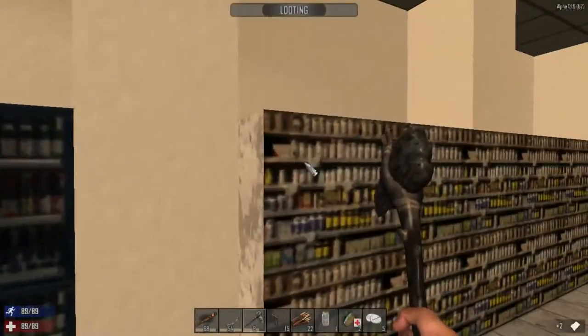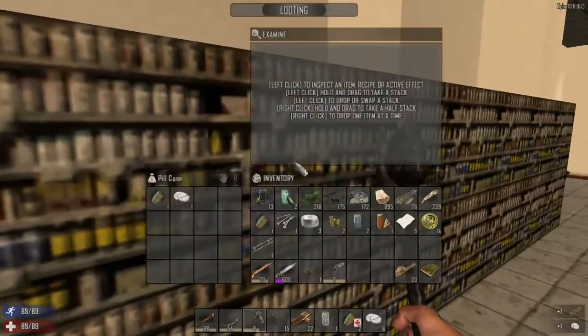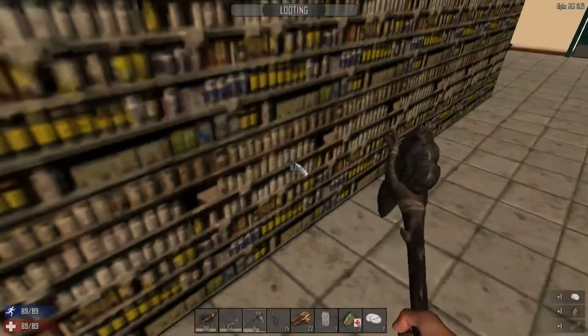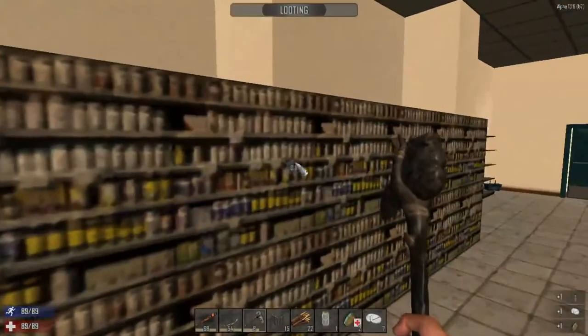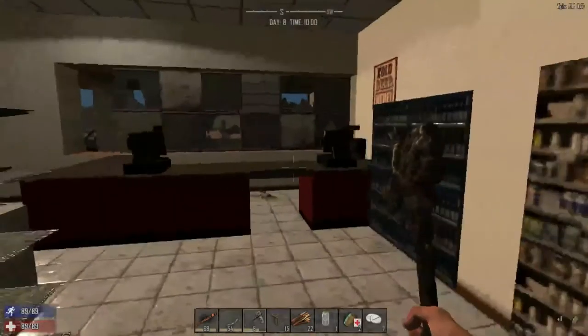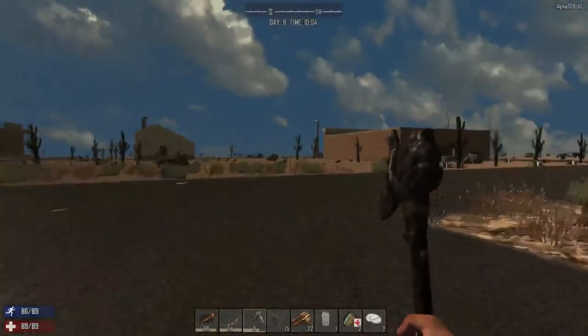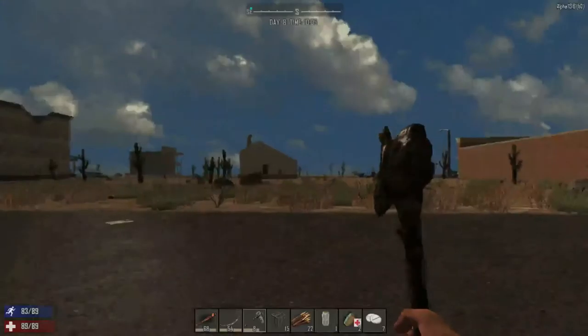Look at all these pills - tons of pills. Let's start looting these. Everything can respond so it's gonna kind of grab these. Okay, that's good enough. Let's go check another place out. I'm kind of half-assing these things because I want to search these square buildings.